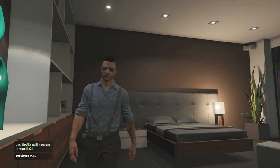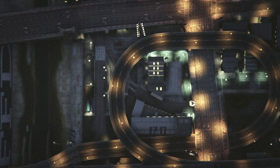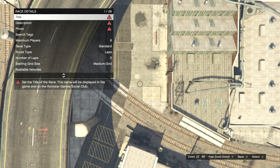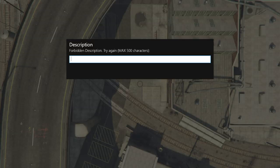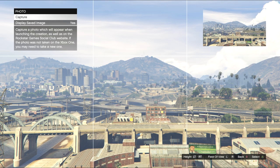Hit the start button, go to online, and go down to creator mode. Once it loads you in, click on 'Create a Race,' then click on 'Land Race' — the third one down. Once it loads you in, go through the standard prompts: click on 'Race Details,' create a title and description (it doesn't matter what they are), then take a picture — it doesn't matter what of.